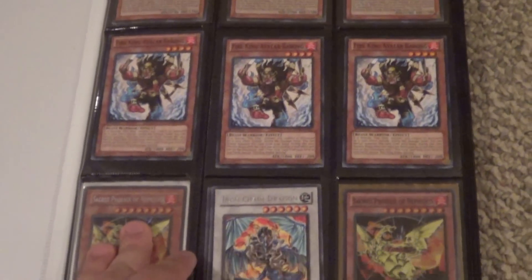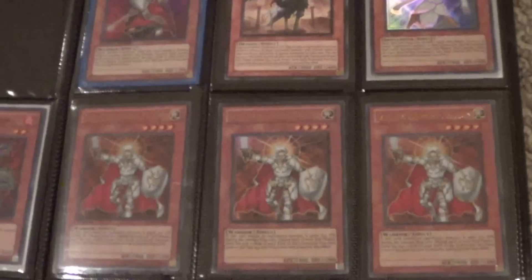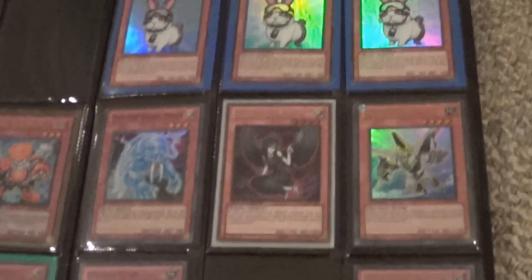If you have any questions, just let me know. Everything in here is mint. I have three of these — just in case you're wondering, those are common Neo-Spacian Alius. Everything is a dollar guys, there's some pretty good stuff in here for a dollar.